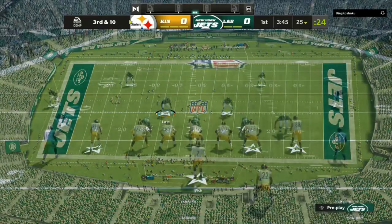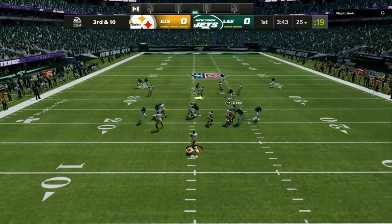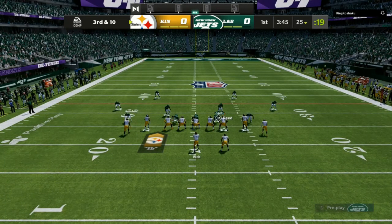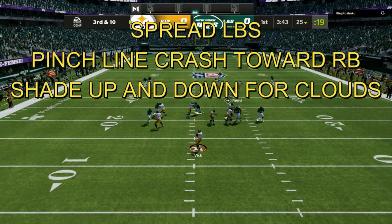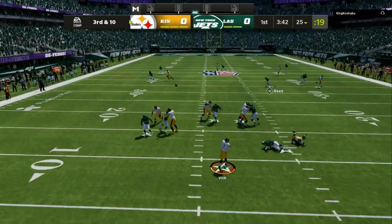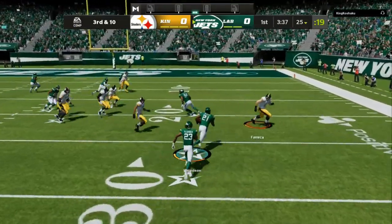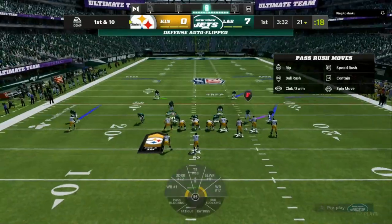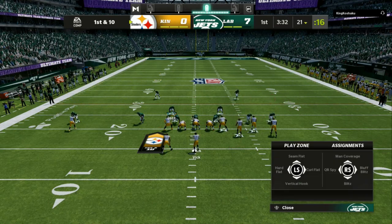On third and ten I'm gonna switch my zone drops to 20 — I was playing default zone drops. All of this will be included in the ebooks and patreon. There are gonna be three formations you can go back and forth through. Spread linebackers, pinch the defensive line, crash toward the running back. If you bump at least one wide receiver on the side that you are usering, it's gonna help your AI recover on deep routes — whether it's a 20-yard zone or man coverage with a route ability.